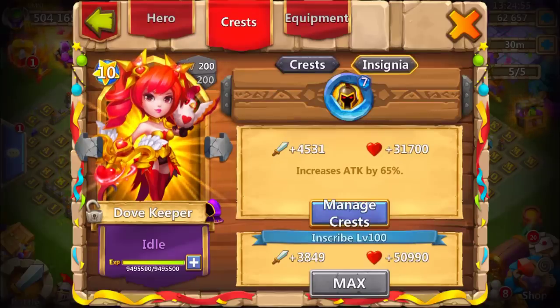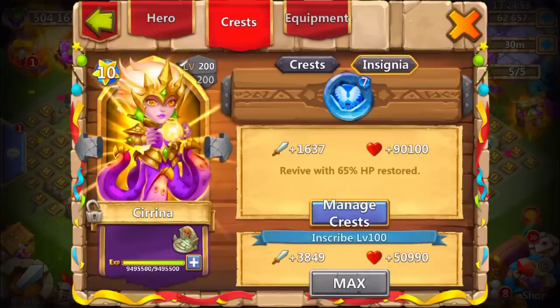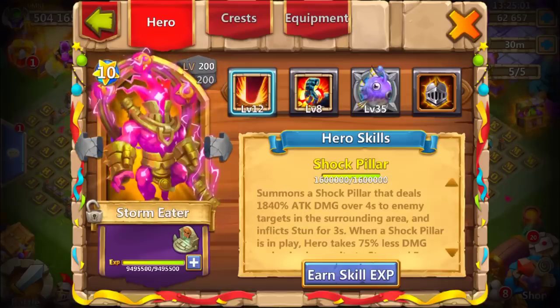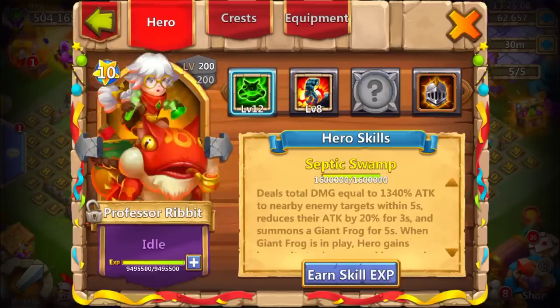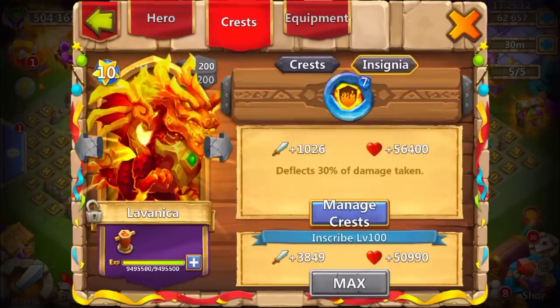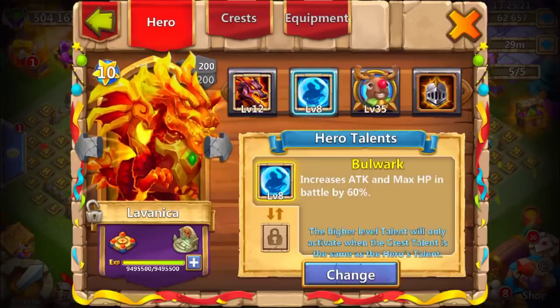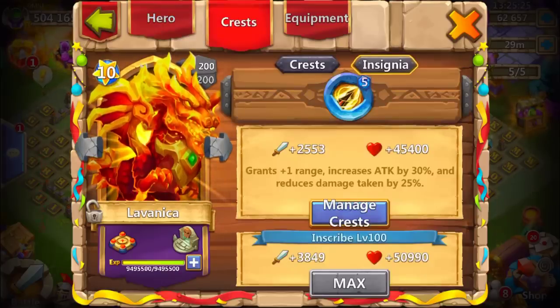Then the Sirena with a level 7 revive storm meter with a Revitalize stone skin — at the moment I'm trying to get another secret light. Then the Lavanica with the unholy pact with a level 7 flame god, which was my favorite build before the artifacts got taken out.